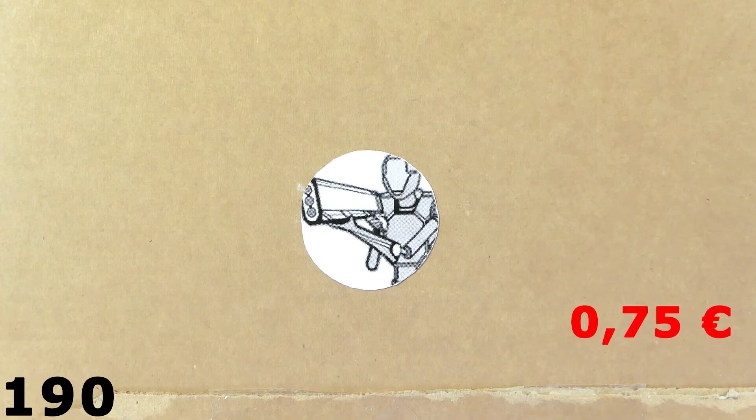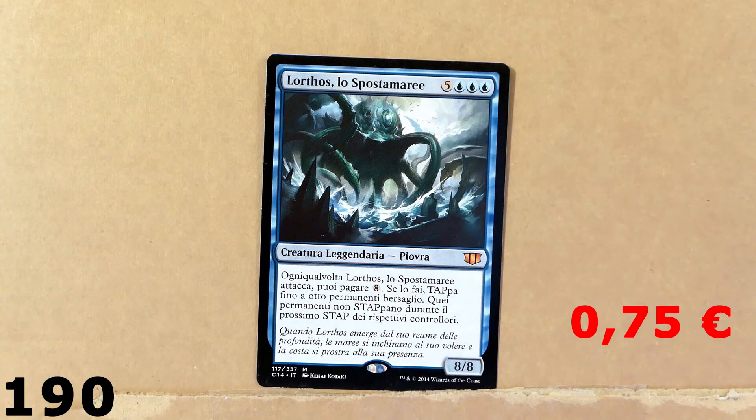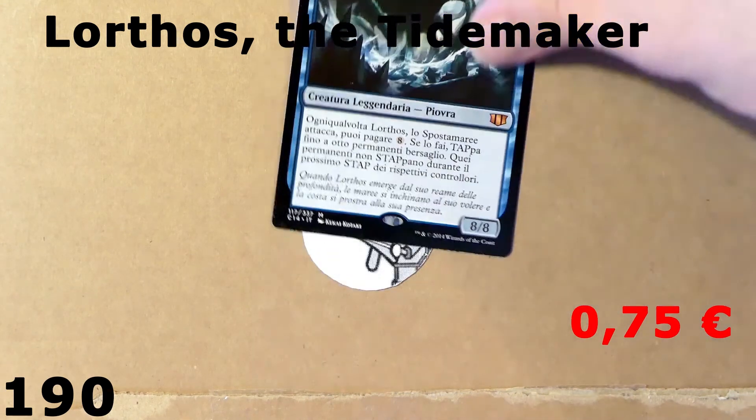Check out this card — it's in Italian. I'm going to place it here on screen as well as the price. This is Lorthos, the Tide Maker — at least, that's the literal translation from Italian. Pretty cool.